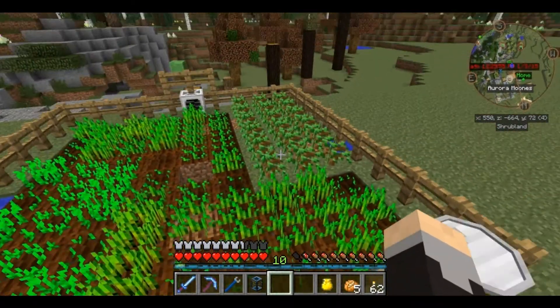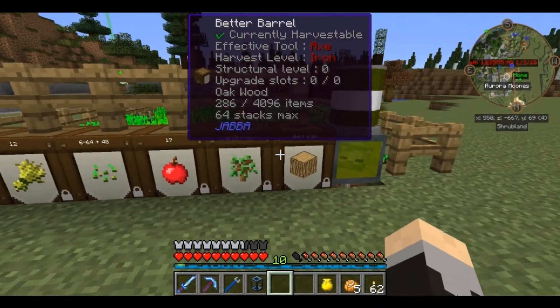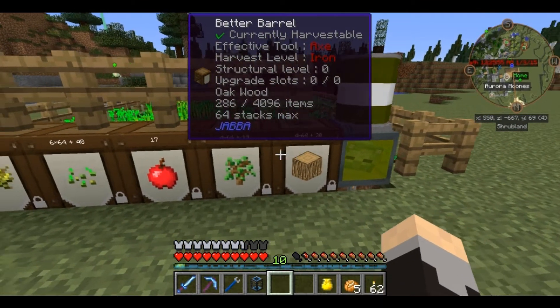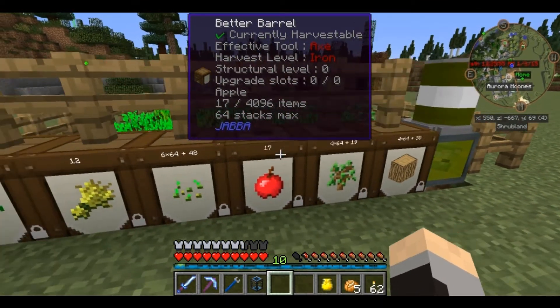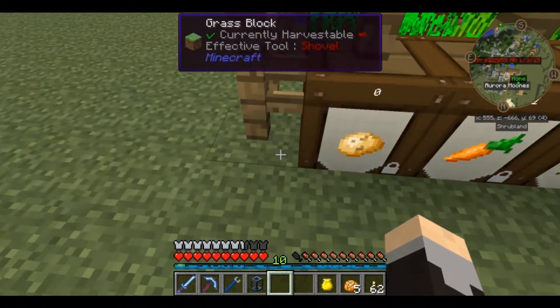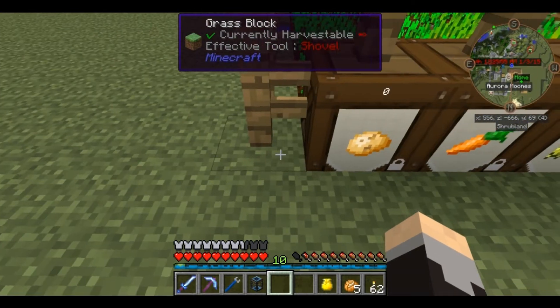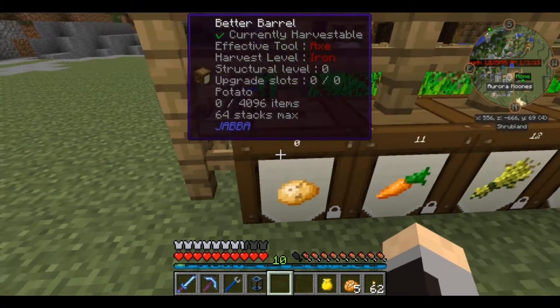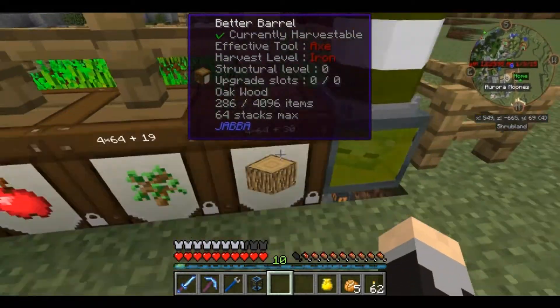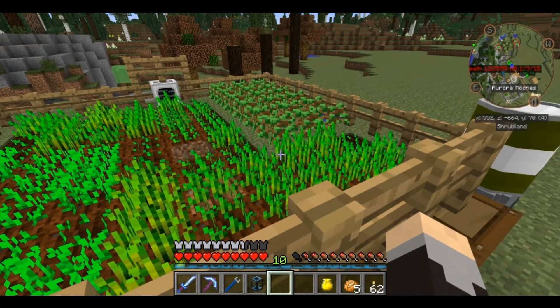I changed things up a little bit. We were harvesting trees at an alarming rate - we were actually going to wind up filling up the oak tree barrel long before we did anything else. I might wind up just going ahead and putting a trash can on the end of this. That way, once a barrel gets full it winds up in the trash can, and we can just continue to run this.